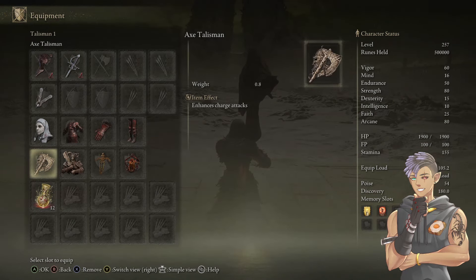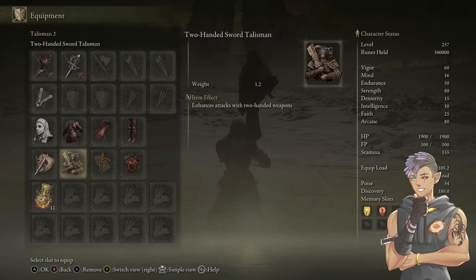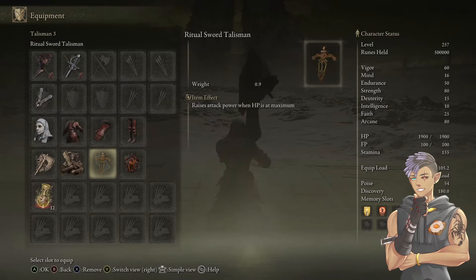Talismans: of course the Axe Talisman, probably one of the best talismans you can pick up early game — you can get it right away when you start a new character. It enhances your charged attacks, and for this build 95% of the time we are charge attacking. The other 5% we're landing a critical hit whenever we stagger bosses. The two-handed sword talisman is one of the new talismans from the DLC, and it's amazing with two-handed strength weapons — basically catered towards that — so you have to run this.